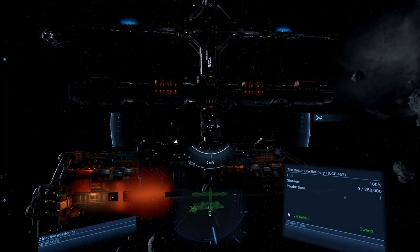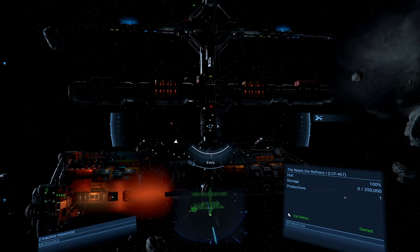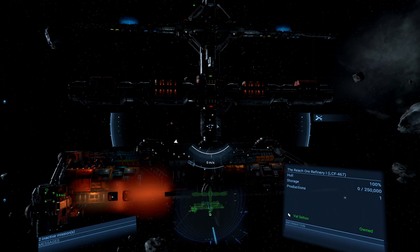Hello everybody and welcome back to another episode of the X4 Beginner's Guide. Today we've got a few things to go through with really getting things going with our own station, which you can see sat waiting for us in space doing absolutely nothing at the moment because we've got no manager for it. We're in our spacesuit so I thought we'd step outside and show you the outside of the station because it looks all fancy.